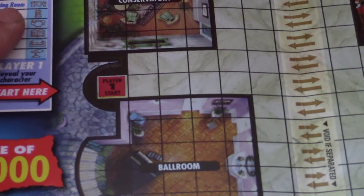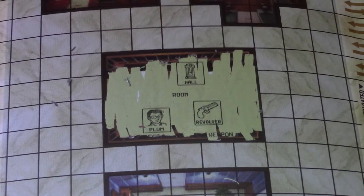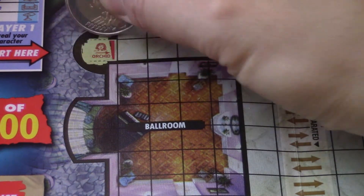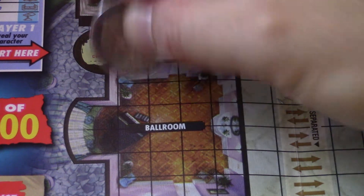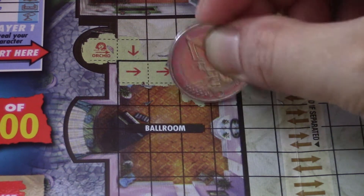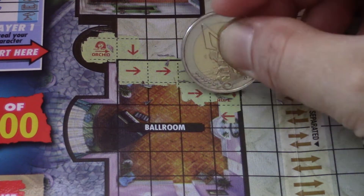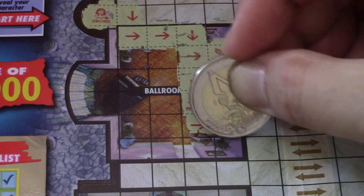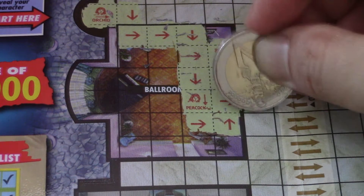So I'm going to start with player 1. I have Hall, Plum, and Revolver. Okay, this is Peacock.